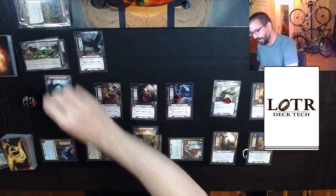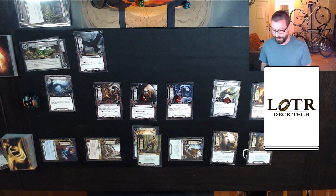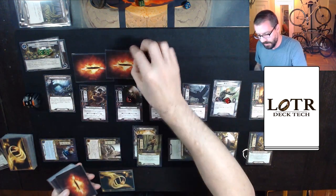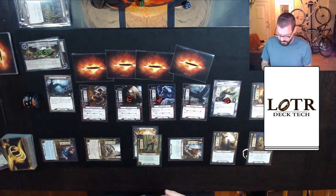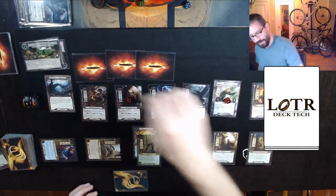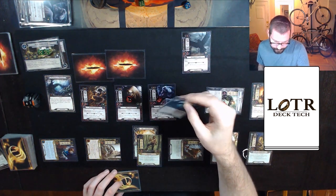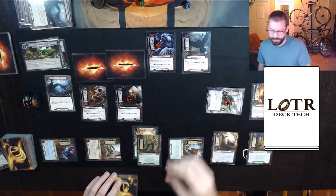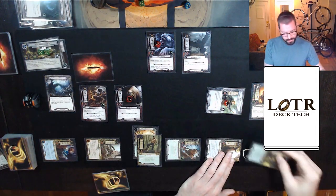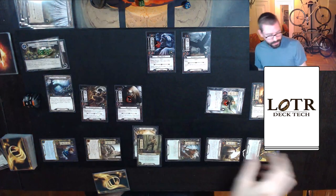I am forced to travel to the Eaves of Mirkwood, which costs me 1 of these cards — it's another Warden of Healing, but we're not really taking a lot of damage so maybe that's fine. And I also have to engage this Mirkwood Flock, so good thing some of these enemies are about to die. First things first — let's take Mirkwood Flock undefended; it bounces back to the staging area, which is actually completely okay. Mendor will defend the Wild Wargs — no shadow means he takes 1 damage, and they also bounce back to the staging area.